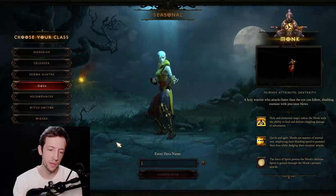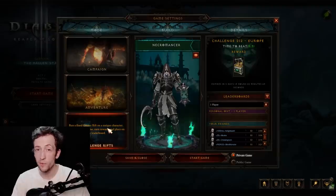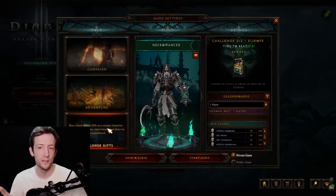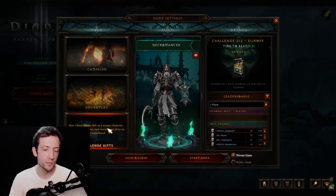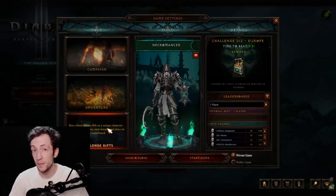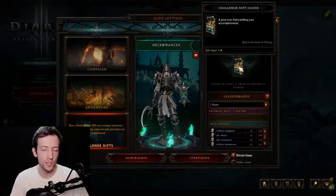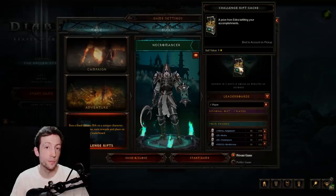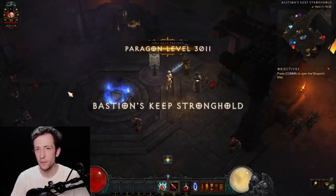First, create your character — either rebirth a non-seasonal character or create a new one on season. You can run challenge rifts a few minutes before the season starts, but be careful: if you kill the boss before the season starts you will not get the challenge rift cash-in for the season. Either wait for the official announcement, or start the challenge rift just two or three minutes before so you don't accidentally finish it. Do not complete the challenge rift — you want to collect the reward that gives blood shards for level 1 gambling, a level 70 weapon with reduced level requirement, and materials to level your artisans.